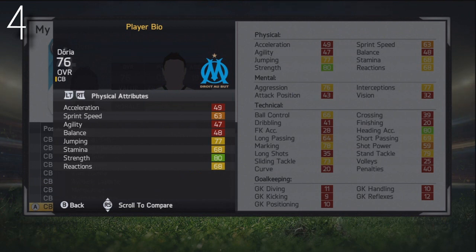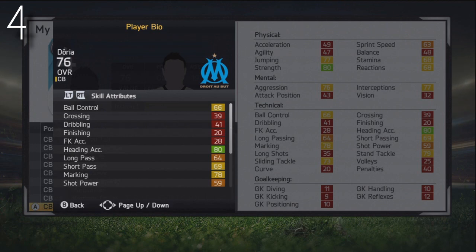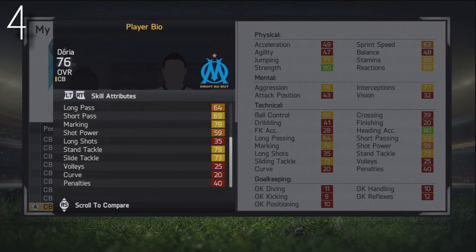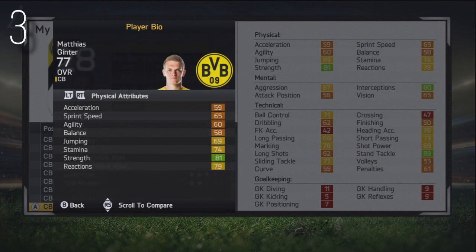Moving on to number 4, we've actually got Doria — the only guy without a face, it would appear. He's actually 76 stats, so I don't know how he hasn't got a face or how EA have failed to put him on Ultimate Team with 76 stats. That's ridiculous. But that's 80 strength, really good heading accuracy, so he's somewhat of an aerial threat, decent jumping, sliding tackle, and standing tackle. 19 years of age, Brazilian playing for Marseille in Ligue 1. He's got 84-85 potential, low attacking work rate but high defensive work rate — that's all that counts when you're a centre-back. Three-star weak foot, two-star skill moves, but unfortunately quite unbearably slow.